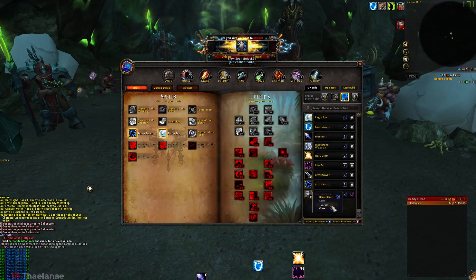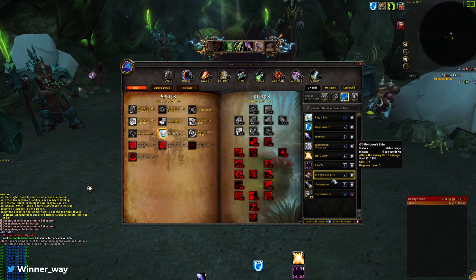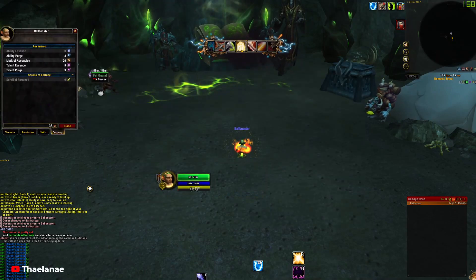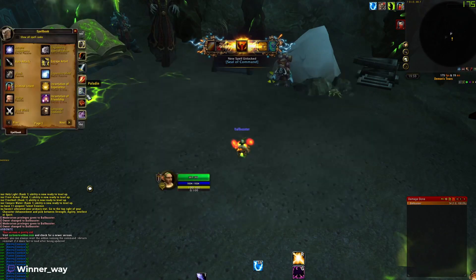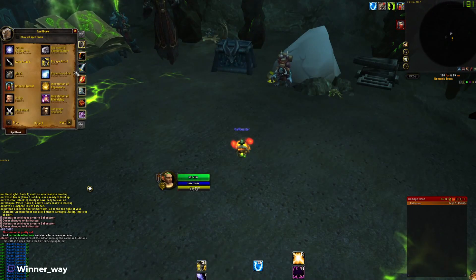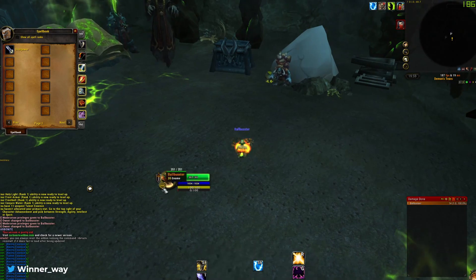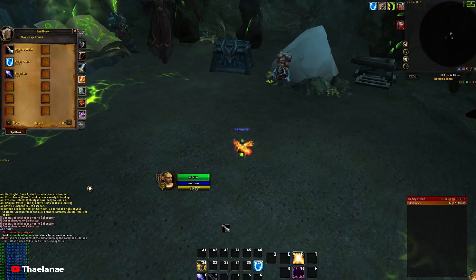I'd rather get rid of Scare Beast first. Let's see what we get — Mongoose Bite, no. Seal of Command. How many re-rolls do we have? Zero. So I'm afraid we have to go out and play and die a couple of times so that we actually get to change our build here. I'll put Overpower here just in case if we're in melee range and get dodged or parried.